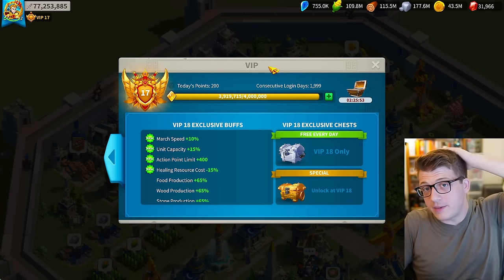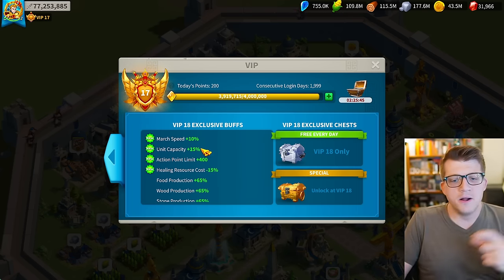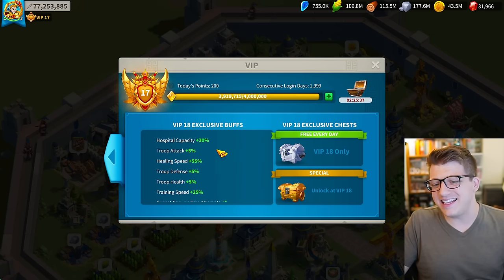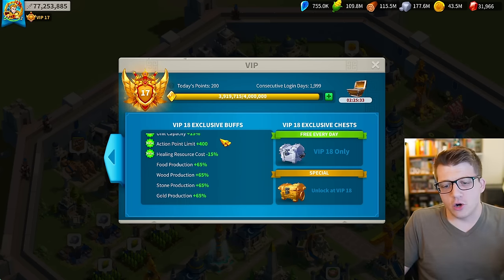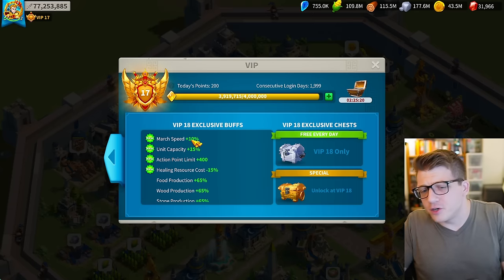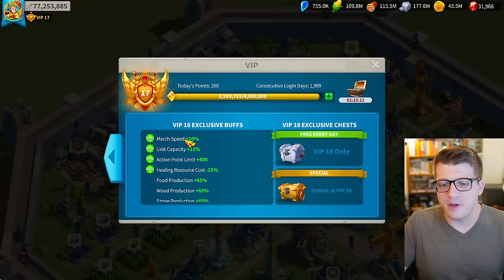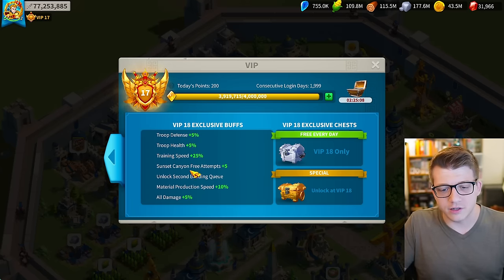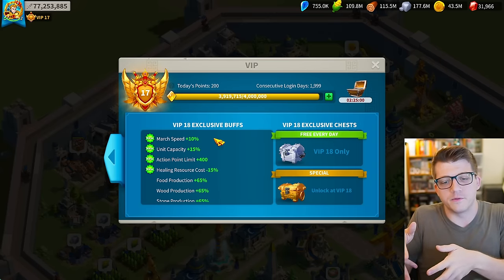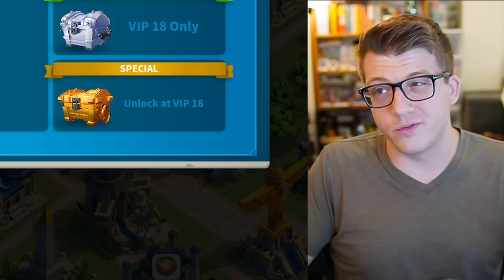I could be completely wrong about that — I'm not basing it on any data other than my own anecdotal experience. Do I want them to add a VIP 19? No, I do not. I think the VIP 18 bonuses are already too powerful. Troop capacity is one of the best stats in the entire game, and you also get march speed at VIP 18 — march speed and troop capacity are the most important things for open field fighting, and they translate to things like Sunset Canyon and Lost Canyon.